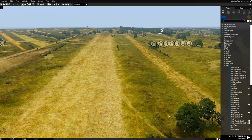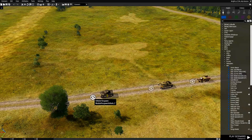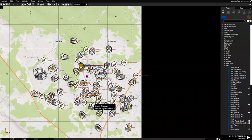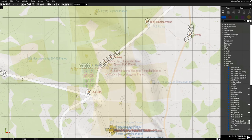I expanded the instant repair, refuel, and rearm trigger to make it a lot bigger so it's easier to fly through. On the map you can see all these little modules — each one is a vehicle respawn module and they're all over the place.